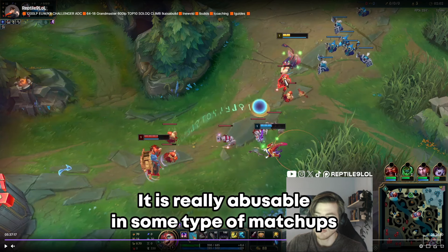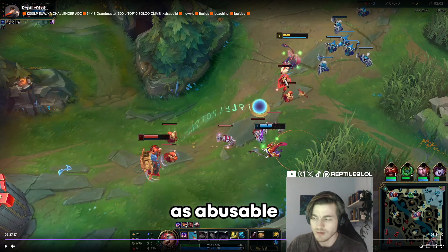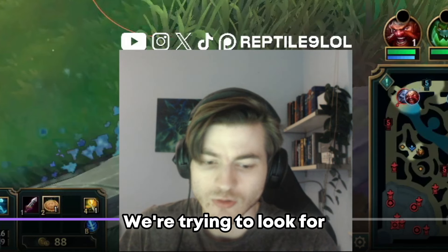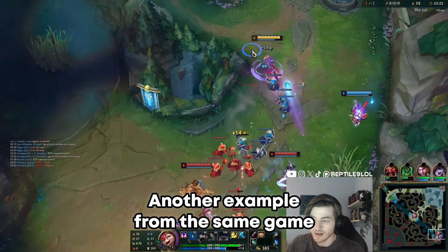We basically just try to trade on timers where the enemy can't return as much damage as we give to them. It is really abusable in some matchups, and in other matchups it won't be as abusable since your matchup is harder due to enemies having a stronger early game than you. But that's the main concept — look for enemy spell usage and instantly punish.